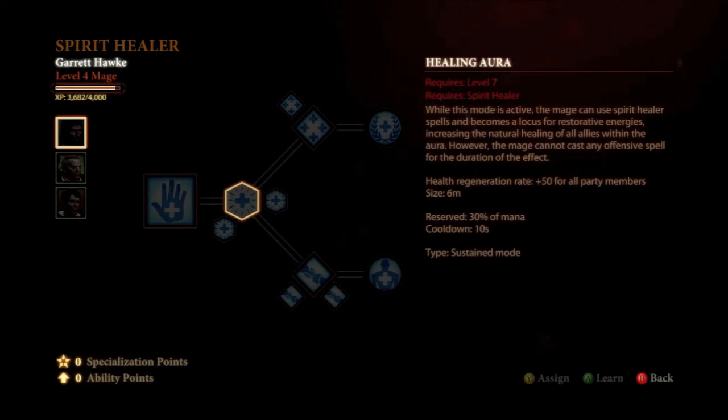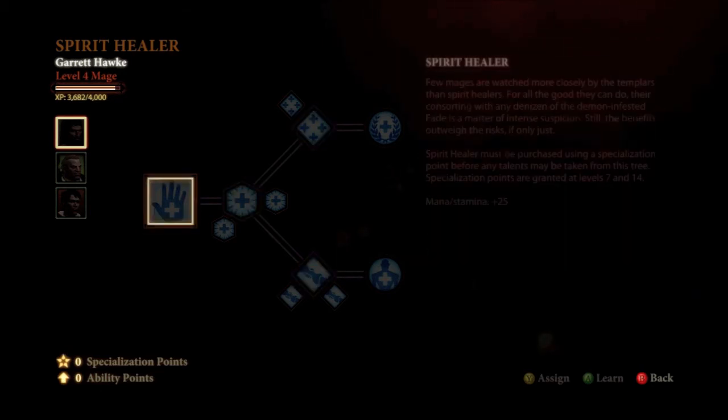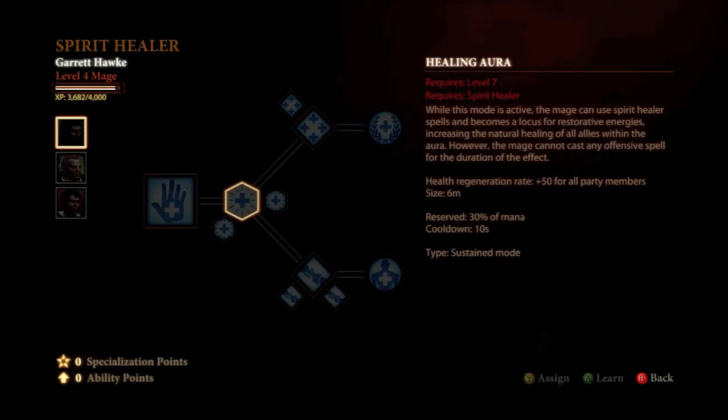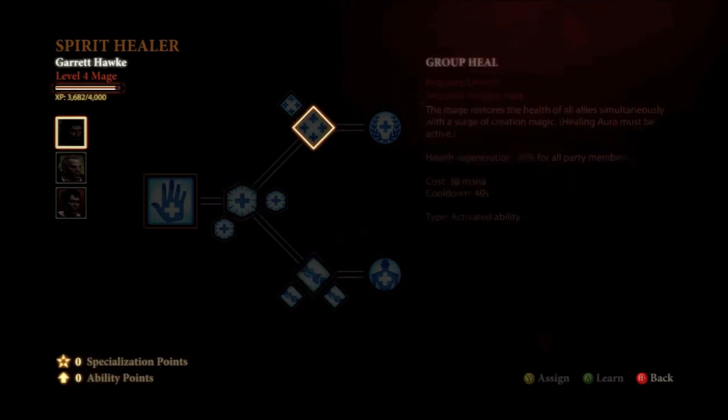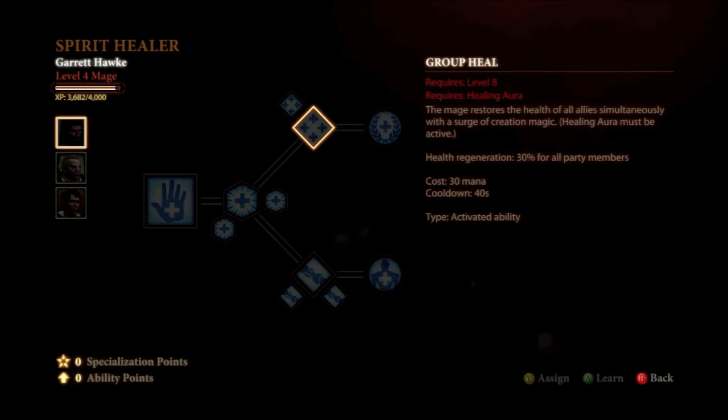So now we have Heroic Aura and Healing Aura. Both of those will take up 50% of our mana, but we'll have so many willpower points that it won't even matter. Basically, Healing Aura will increase the health regeneration rate for all party members inside this area. The mage can use Spirit Healer spells and becomes a locust, increasing all natural healing, but you can't cast any offensive spells — which isn't a problem since we're not offensive at all with this build. And it says Healing Aura must be active, so you have to have this on in order to cast Group Heal and Revival.